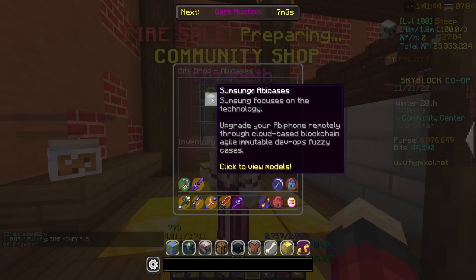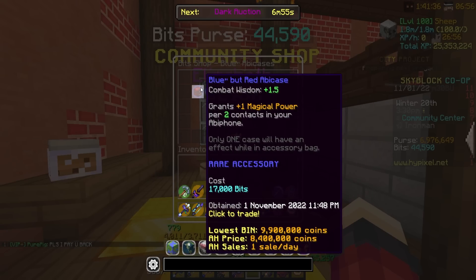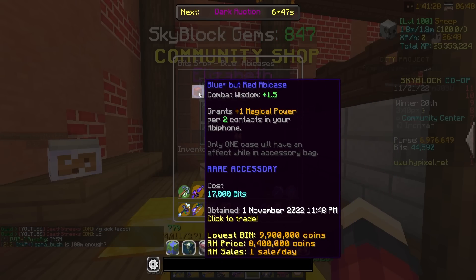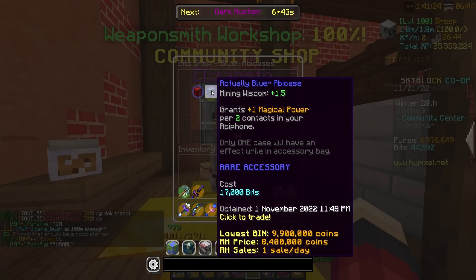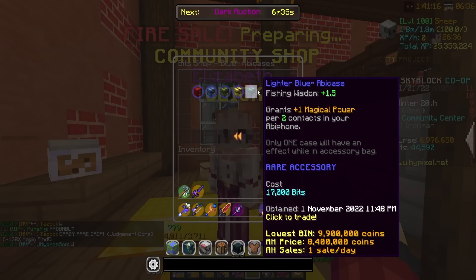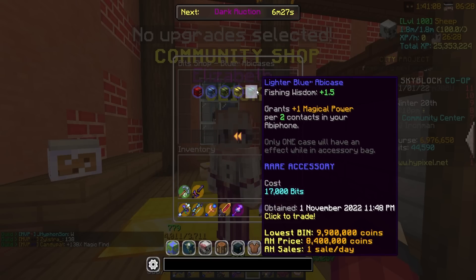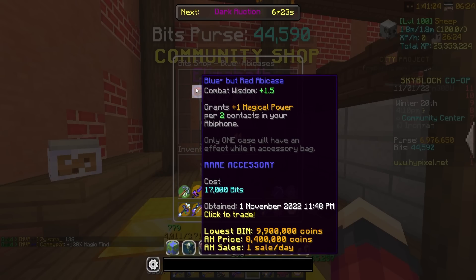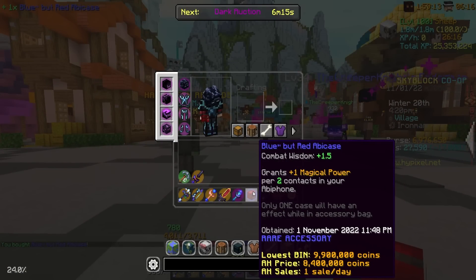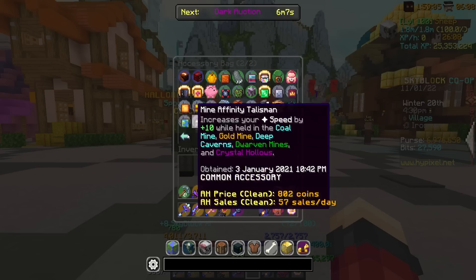These cases are actually just full-on accessories — talismans. Only one case will have an effect while in your accessory bag at a time. The blue Abbey Cases are really good because you can get Combat Wisdom, Mining Wisdom, Forging Wisdom, Farming Wisdom, and Fishing Wisdom to help with all your skills. Eventually I want to get all five of them. For now we're picking up the combat one — it gives more Combat XP and grants magical power per contact in your Abifone. 17,000 bits, but it's a brand new talisman, so we're going ahead and buying it and throwing it in the accessory bag.